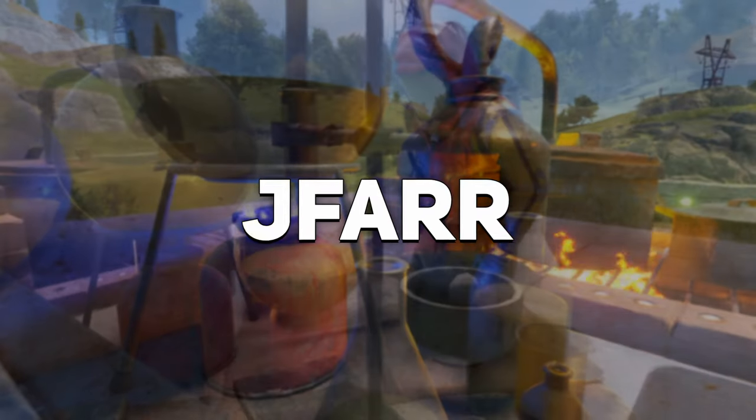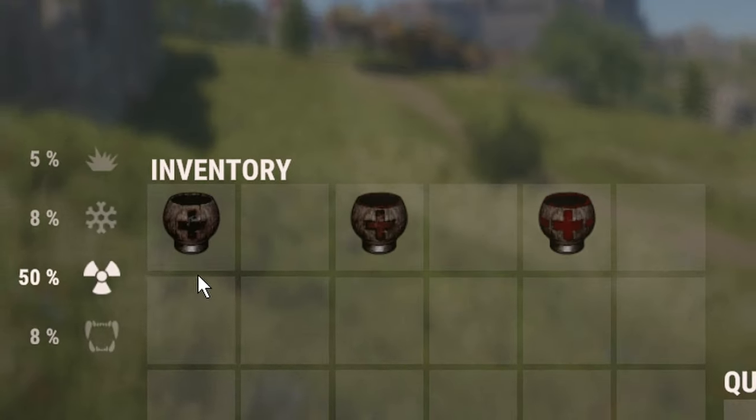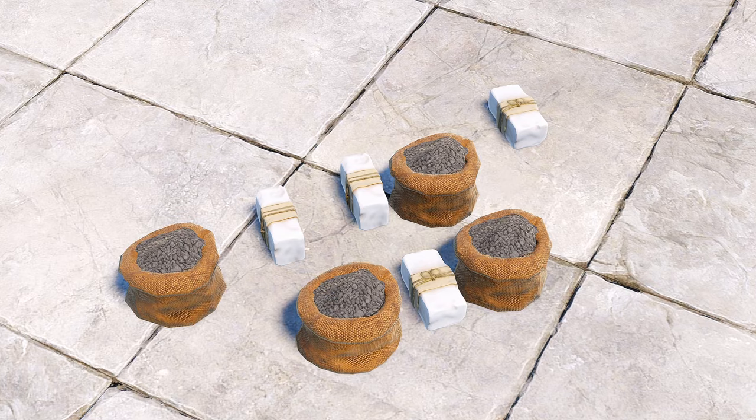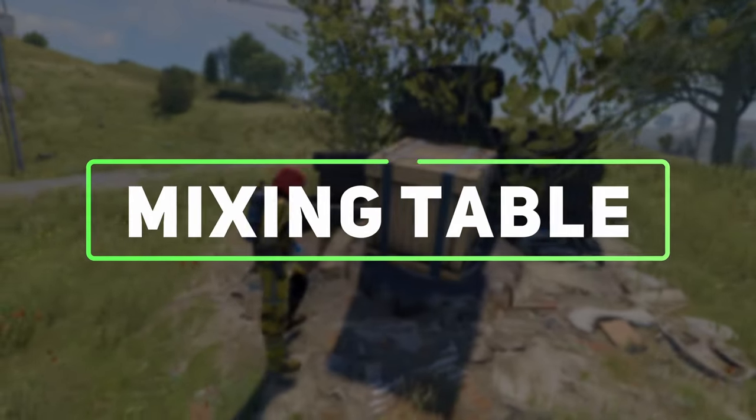Hey guys, Jafai here. This video will cover the mixing table, berries, tea tiers, tea types and their effects, along with the other recipes. The mixing table is obtained through crafting, looting and purchases.